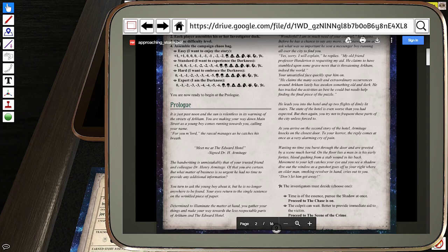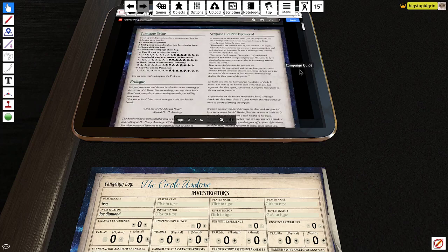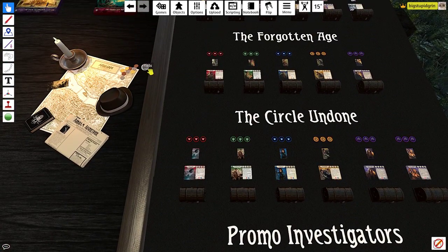As you arrive on the second story of the hotel, Armitage knocks on the closet door. To your horror, the reply comes at once as a very alarming cry of pain. You burst through the door and are greeted by a horrid scene. On the floor lies a man in his early forties, blood gushing from a stab wound in his back. Movement to your left catches your eye as you see a shadow dive out the window, while a gunshot goes off to your right — an older man with a smoking revolver cries out, 'Don't let him get away.' We can decide to pursue the shadow at once or provide immediate aid to the victim. I've spoiled myself on the ramifications of this choice, so I'm going to flip a coin. Tails — we're going to provide aid.